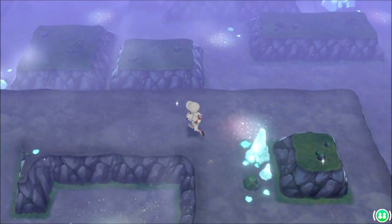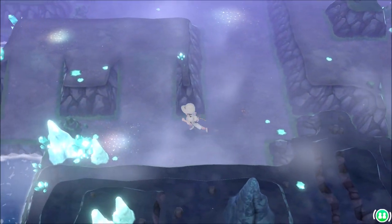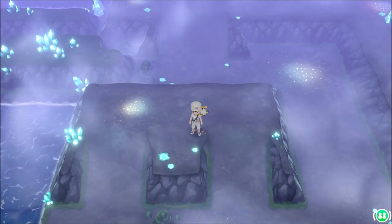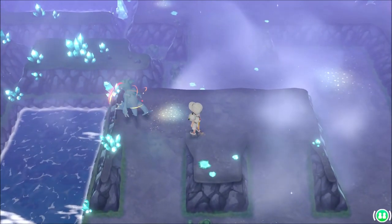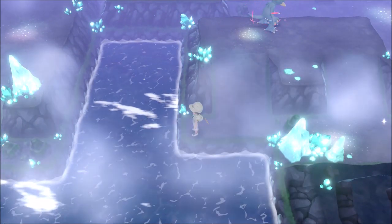None of these little lit-up circle areas ever spawn anything for me — at least I've never had anything spawn except on the main platform. Right here you can find another Dome, Helix, or Old Amber, or Max Revive. Another place that has a hidden item is right across this water, which multiple videos have discussed.